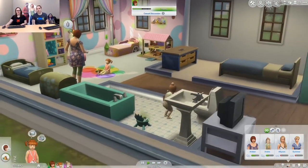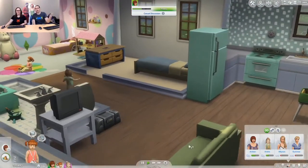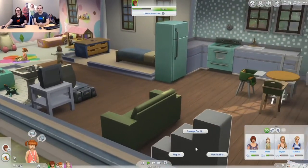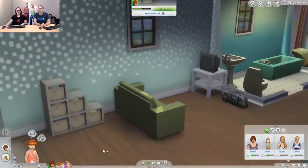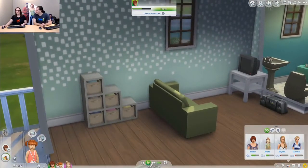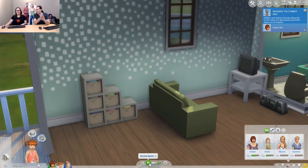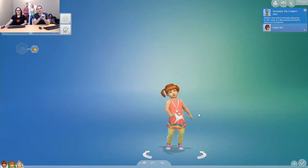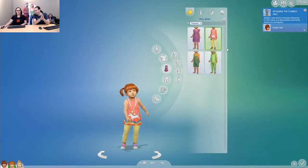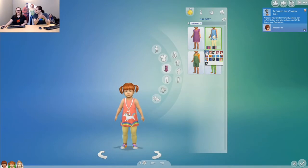People are asking what are the toddler traits — the full list is in the patch notes if you haven't seen those, check those out. Let me run through them: we've got silly, wild, fussy toddlers, charming toddlers, clingy toddlers, and angelic toddlers. Those are your nice, easy-to-take-care-of toddlers.